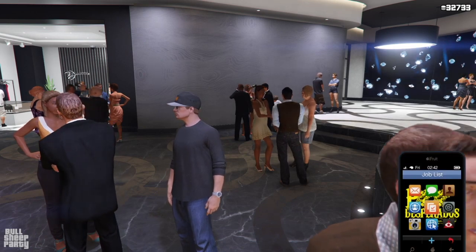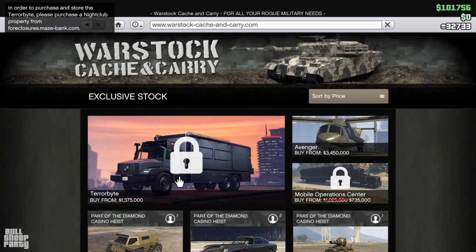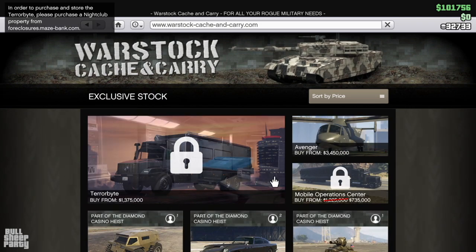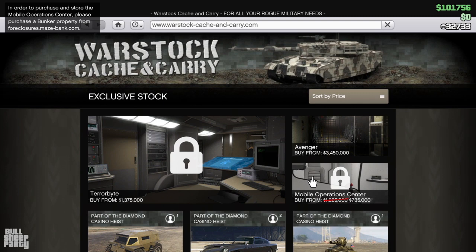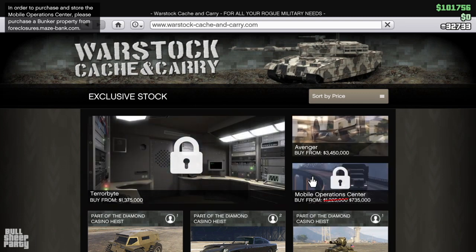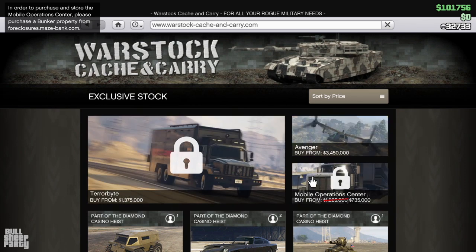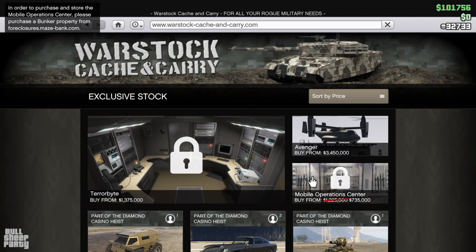First let's go over the discounts. The first thing on discount is the MOC, or the Mobile Operation Center. If you were lucky enough to win the half truck a couple of weeks ago, you needed the MOC to customize it. So if you still have it, this is a good purchase — it's discounted down to $735,000.